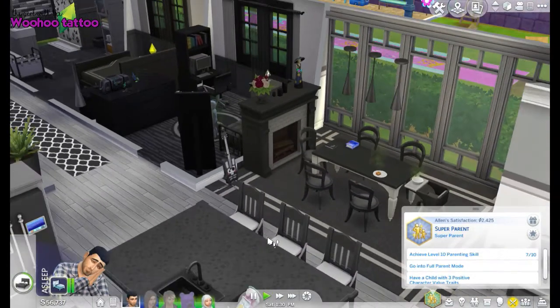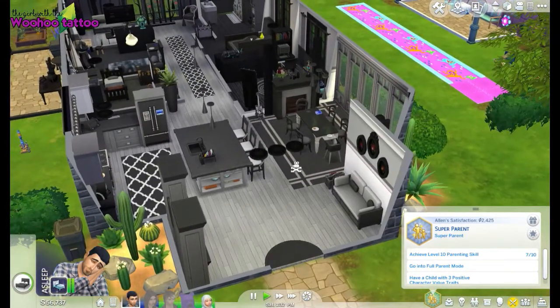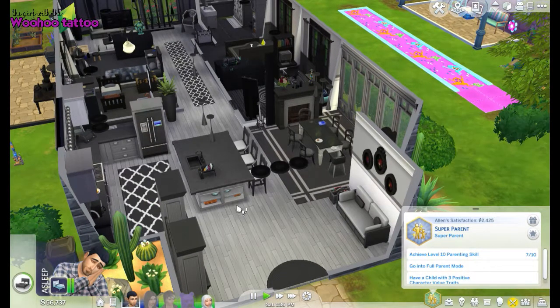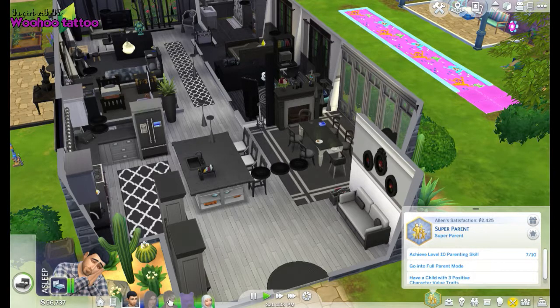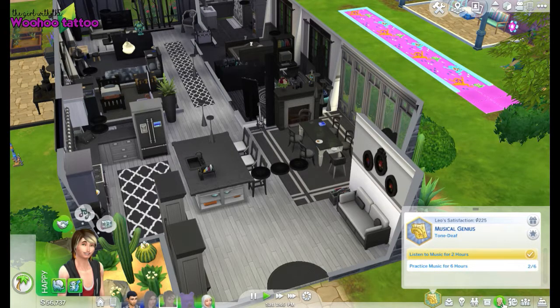Let's buzz out and have a look at the content first — including the amazing room I decorated. So we've got Leo, who is a teenager. He's a musical genius and currently cleaning up the beach. Let's go to his personality really quick and we'll see we've got five new meters here, which is really exciting. This is a new part of this game pack.